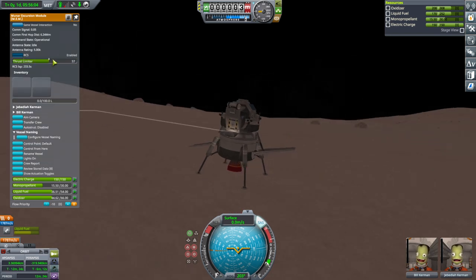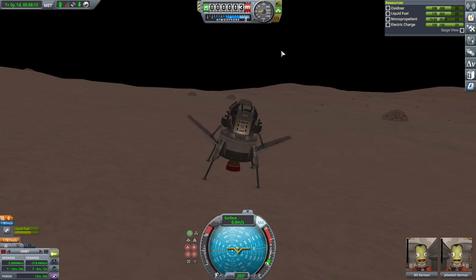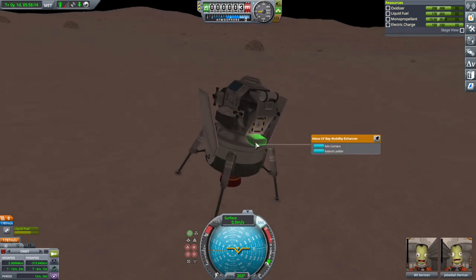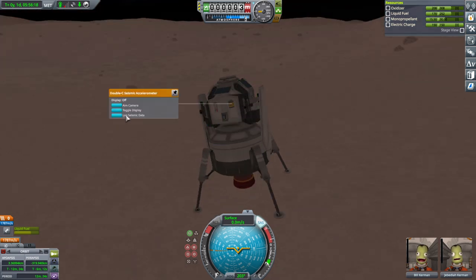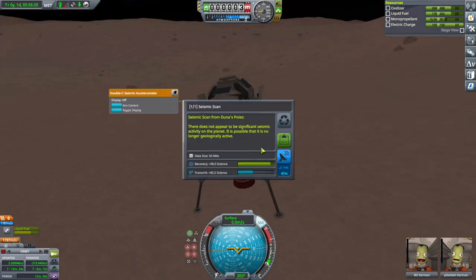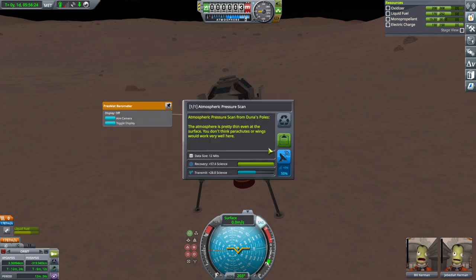Let's thrust-limit that. On ascent we still want full blast — but not the air brakes. Ladder out. The seismometer — where are we? Poles, obviously. Not a huge surprise.